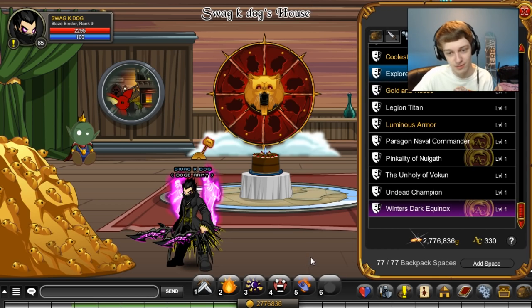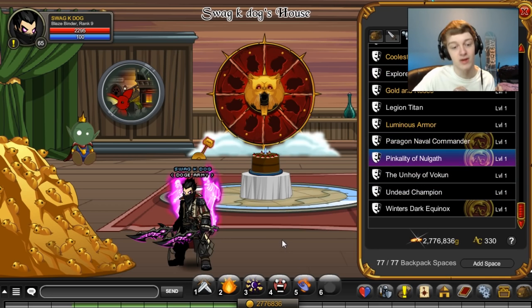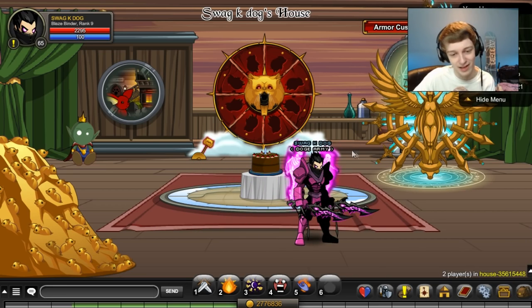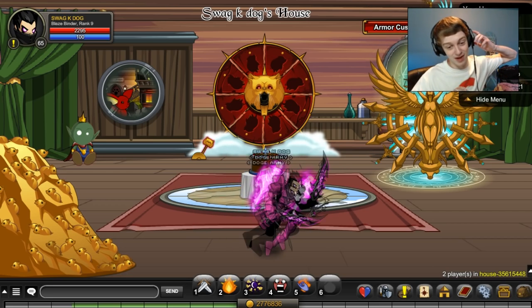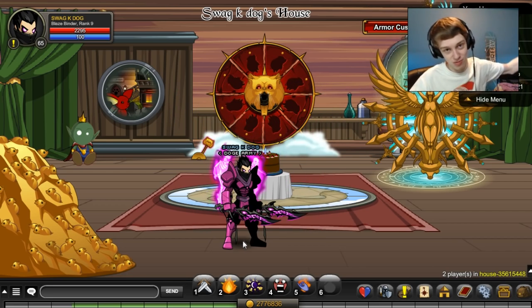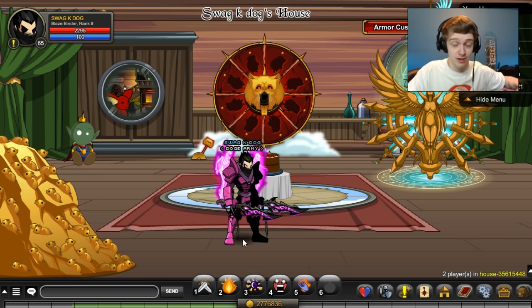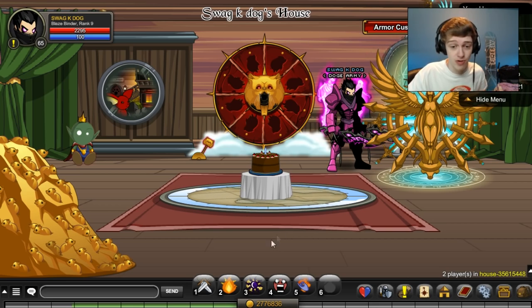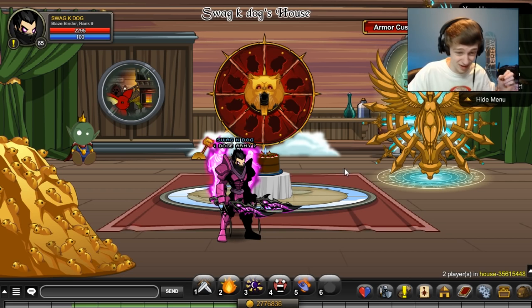I recommend rocking either a different helmet or a different armor — they do go well together but I'm not a big fan of the default combo. Like putting on the pink one looks a lot better. Just mix and match. That's it — I just wanted to show off these two things and remind everyone that the limited quantity shop is still available. Links are in the description, and the non-member and AC versions are available right now.